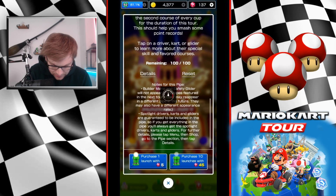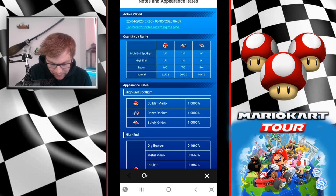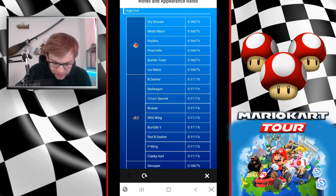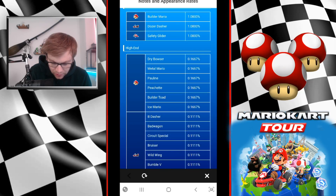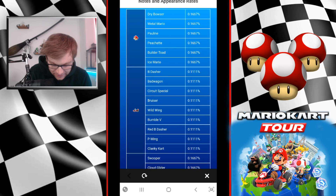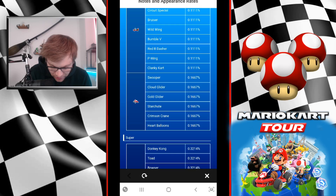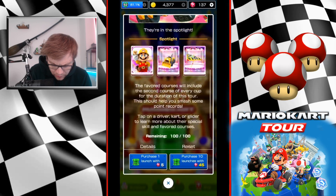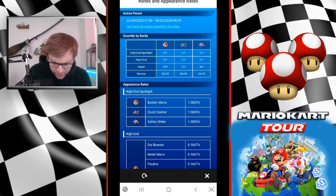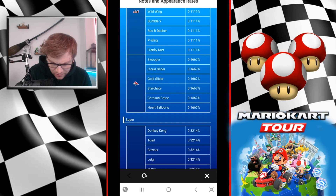Are there any changes to the setup? We have six high ends in the 100 pipe as usual, no new high ends in there. Builder Toad is in there so there's a chance to pull him outside the high end spotlight. Clanky Cart is in the high end. The new P-Wing variant, Super Gold Glider, Starshoot, Crimson Crane, Heart Balloons — none of the spotlight items appear outside their spotlight.